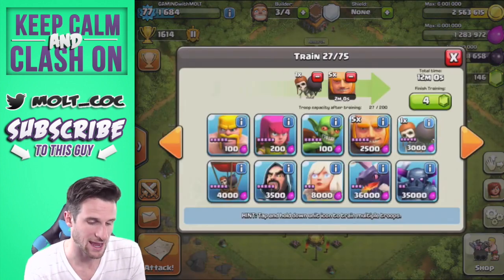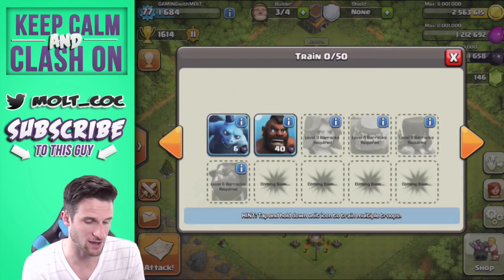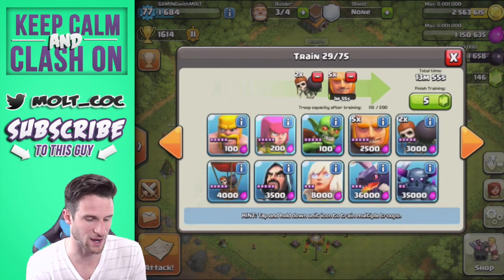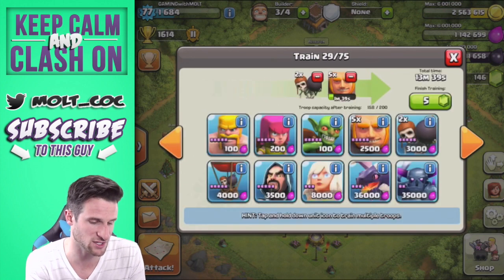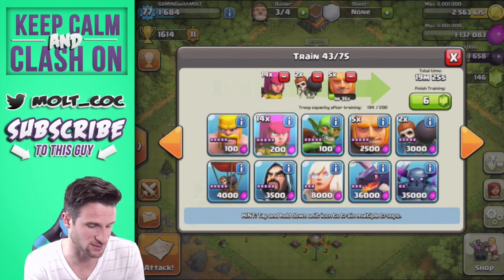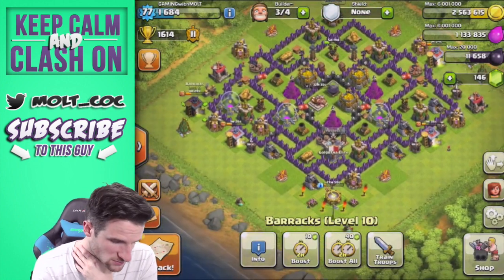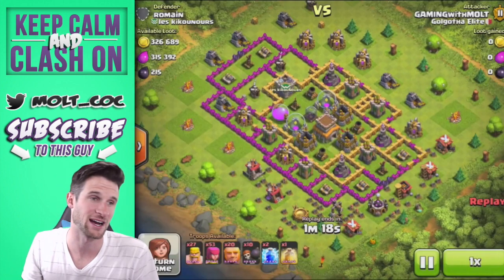I'm going to max out this base for sure. I want to have a max town hall 8 with all walls and my king at level 10, just because I think it'll be pretty cool, and then that'll lend itself to some pretty sweet series in the future. I'm going to fill this up with the same attack strategy because it's been working really well for me. Here's the build: 5, 2, and 21 — it works pretty well. Let's go ahead and watch a couple more attacks.